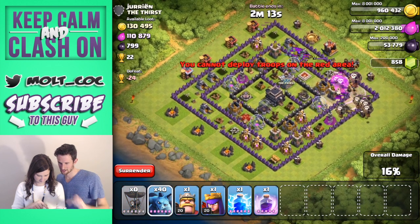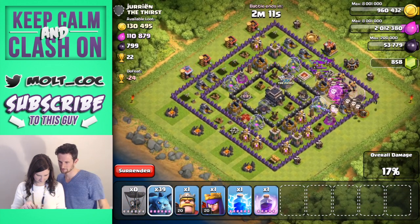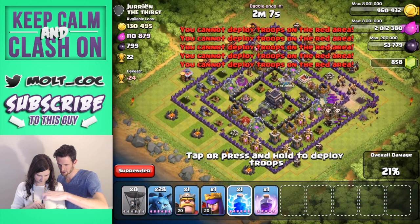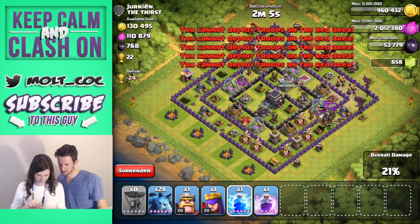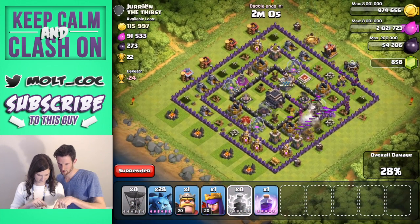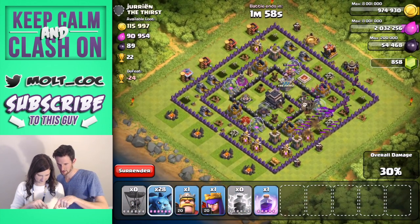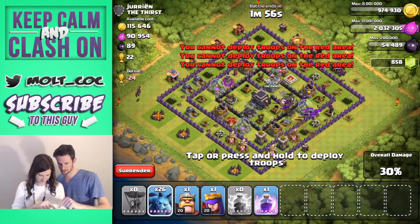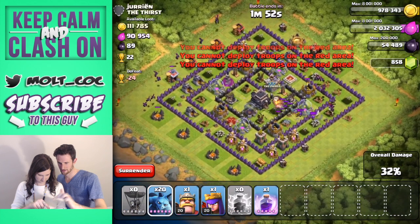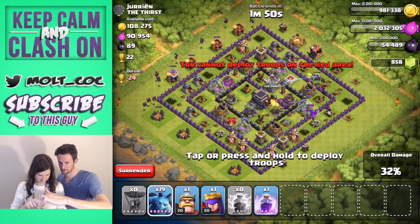Now take the blue guys and click around the sides. Take this little blue thing and drop it right on top of all the balloons. Now get more of these guys — drop some off over here, just do single ones. One up here, one on that, one on that.